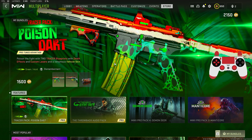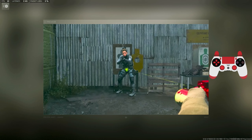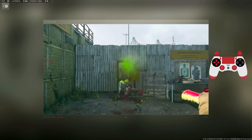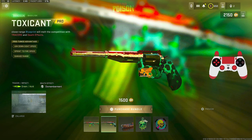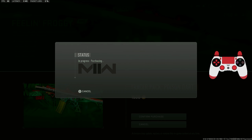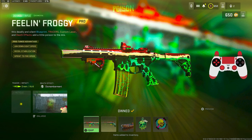They put out a new tracer pack called Poison with two tracer blueprints featuring a death effect and a custom laser in a venomous vehicle. This comes with green slash acid tracers with dismemberment as well. It includes a Chimera variant called 'Feeling Froggy' and a ballistic variant. Buying this bundle to show you guys some gameplay with these green tracers — subscribe and drop a like for more tracer pack videos.